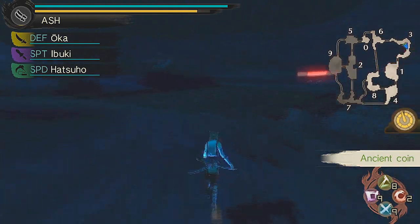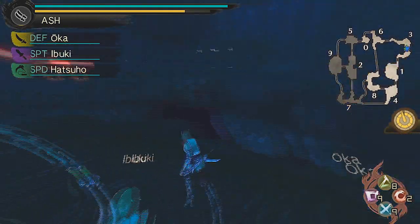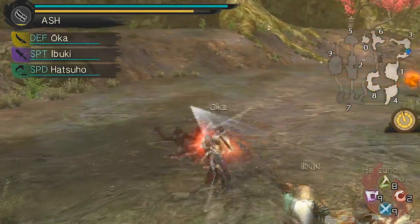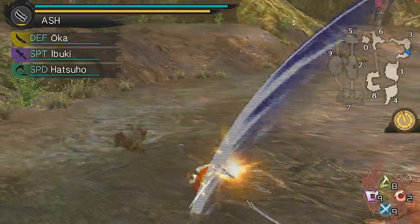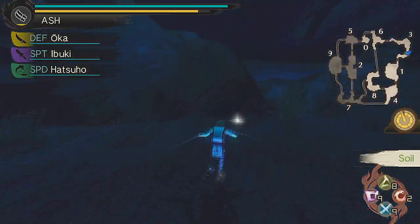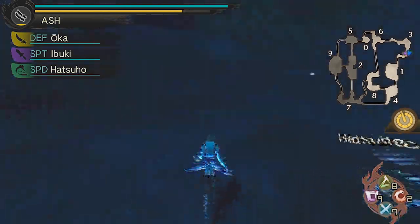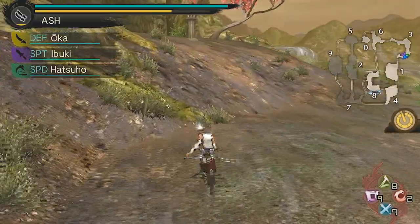Ancient coin — I'm selling that coin. I didn't know you get to find items like that. I figured that scan thing was only good for big monsters. Another ancient coin — maybe I can sell these coins.